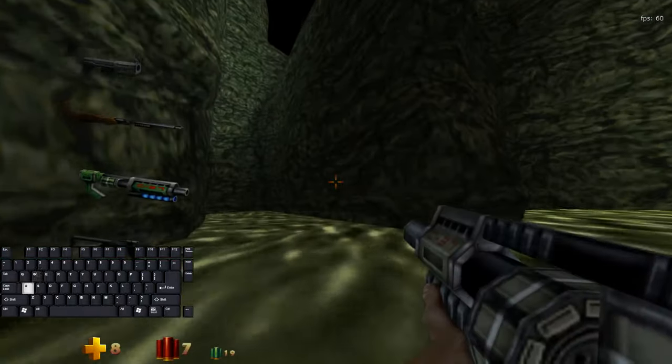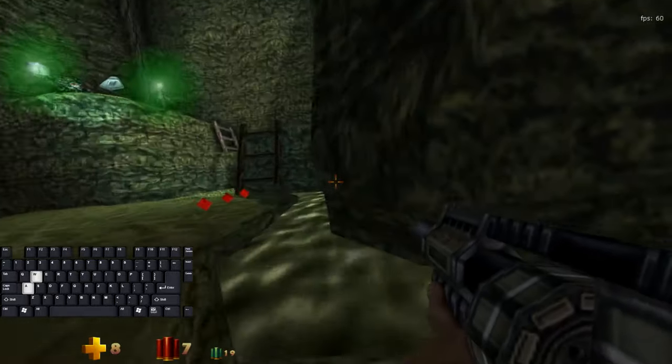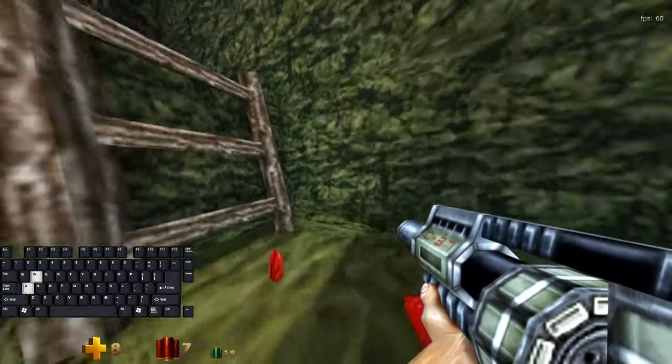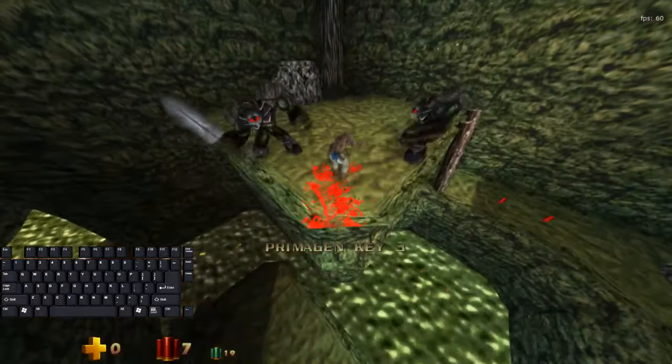We are trying to get the primogen key and then have those two soldiers up there kill us. So go up the ladder, go up this one, and jump to the left.